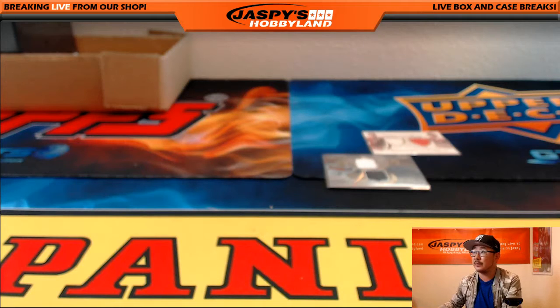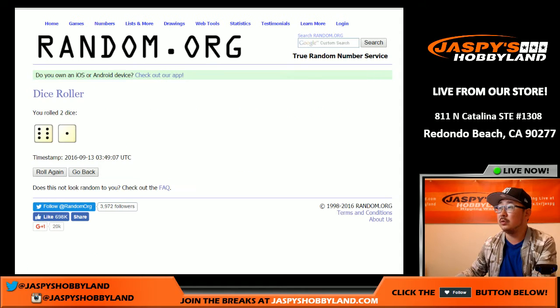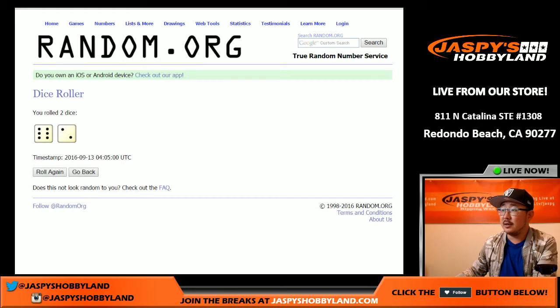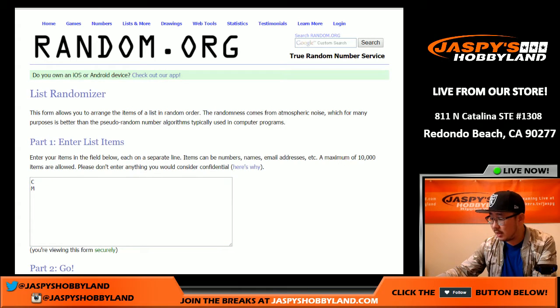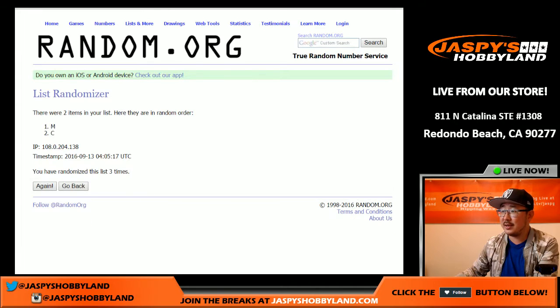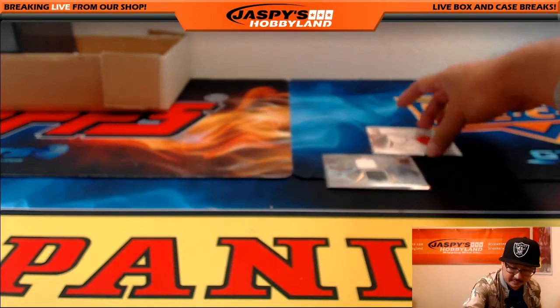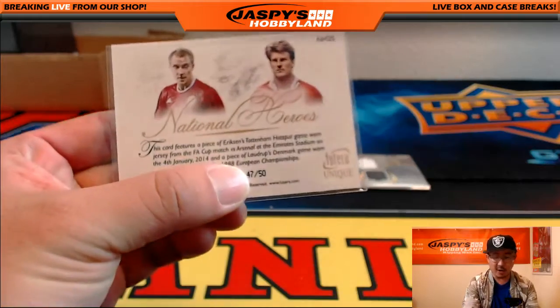Couple of randomizers to do — so let's jump right into it. We have the Christian Eriksen and Michael Laudrup, then we'll do the Philip Lahm and Ashley Cole. We'll roll again for these two lists — this time six into two, eight times. C and M first, that would be John and Victor first. Six and two, eight times. One, two, three, four, five, six, seven, and eighth and final time. Flips to C — that goes to John Parker. There you go, John. There's Christian Eriksen and there's Michael Laudrup — national heroes, both Danish players, 47 out of 50.